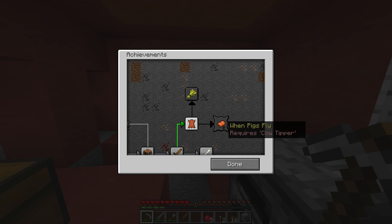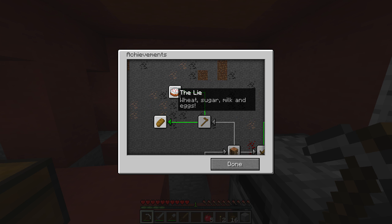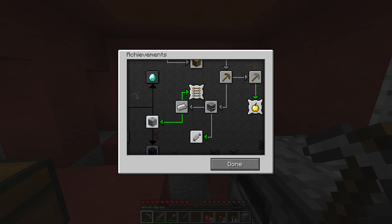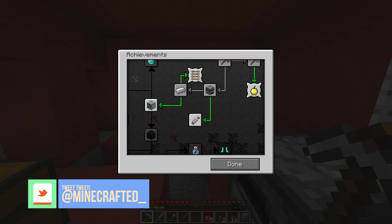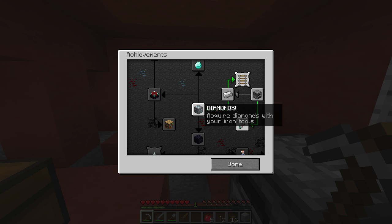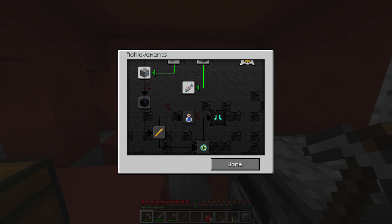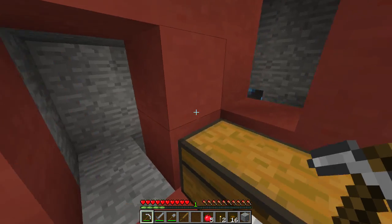Looking at our achievements — we actually already have Cow Tipper... no wait, that's the next one. We need to get Cow Tipper, we need to make bread (that's one of them), and the next one is travel on a minecart on a rail. We also need to get diamonds, and cooking fish as well.